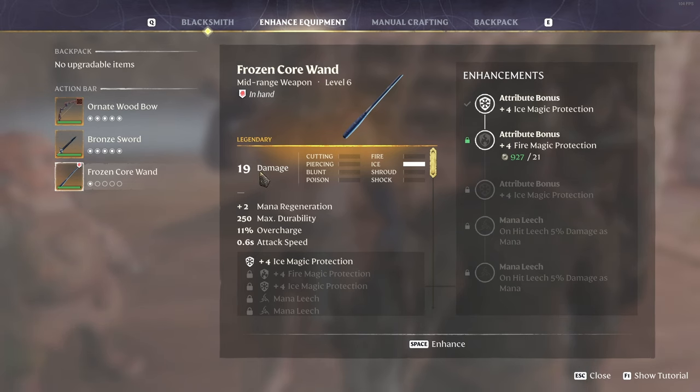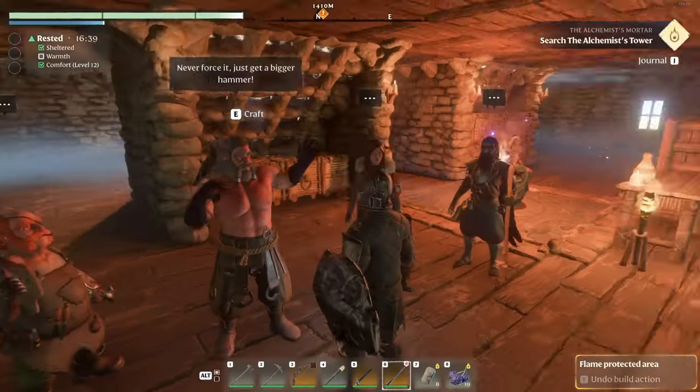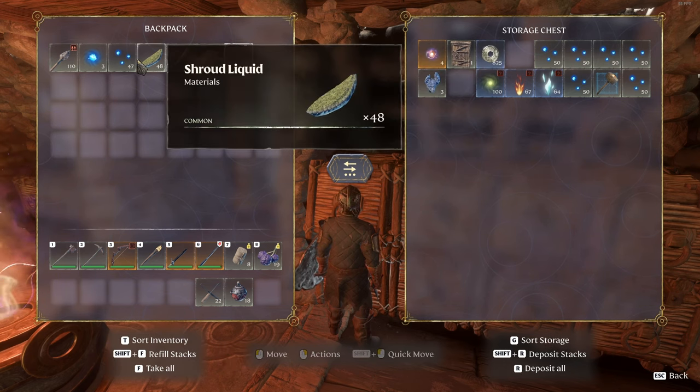Let's upgrade the wand — press spacebar to unlock those attributes. It'll also increase its damage: 19, 20, 22, 23, and the final rune costs 30 runes, taking us to 25 damage on the frozen core wand. Pretty strong. I'd prefer to use a fire wand but haven't found a legendary one yet — I'm trying to full equip in legendary gear.